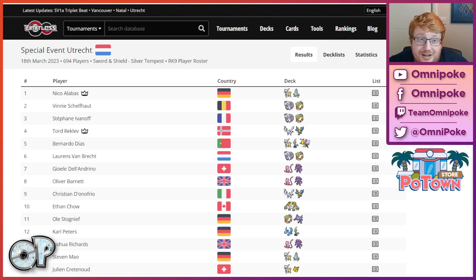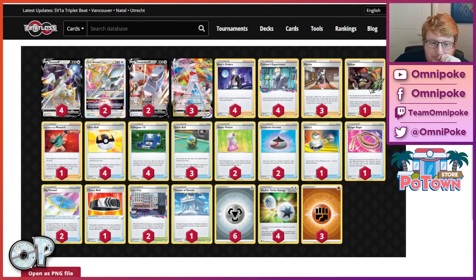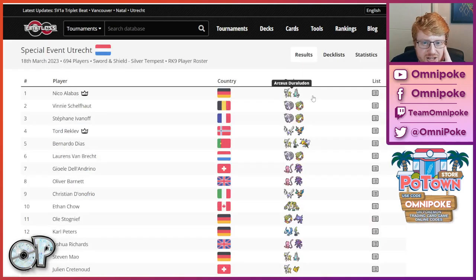We got to rotate casters, so a lot of variety there. Hopefully we gain some rapport and get better together as casters. Utrecht was won by Arc Dura from Nico Alabas, IC champ of course. He incorporated mostly just some stadium innovation — I talked about Lost City earlier and how I think it's really good into Lost Zone Box and Regis. Temple of Sinnoh is also good against Regis, and a secondary defense to Parasol against Lugia. Having the Parasol defensive players are very strong, and great to see Nico doing well again.